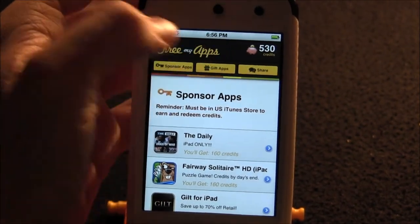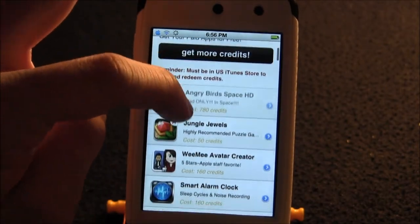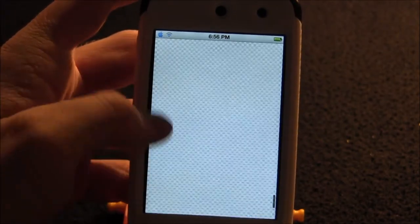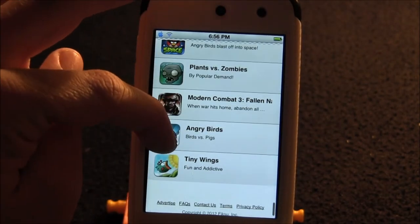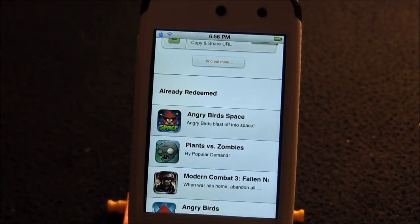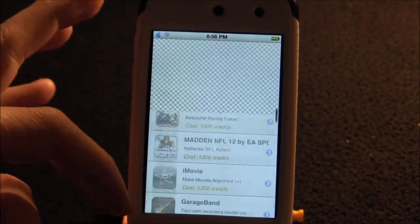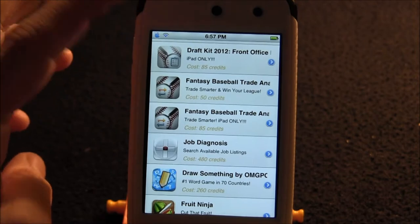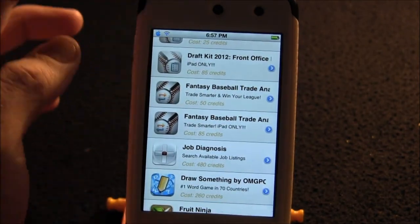The game just came out today. If you go into Free My Apps — check out the video in the description — I'll show you that I already downloaded and redeemed Angry Birds and Angry Birds Seasons, Plants vs. Zombies, Modern Combat 3, and Tiny Wings. Check out my other video; it shows you how to do it. The same thing applies to all different games. If you just join now, use the link in the description to sign up, and you can get this for free easily.